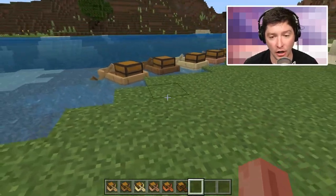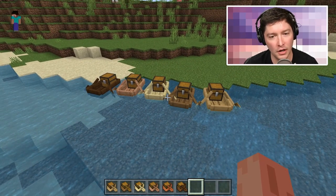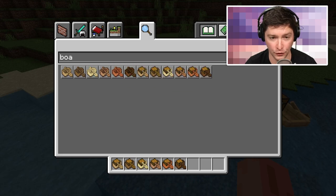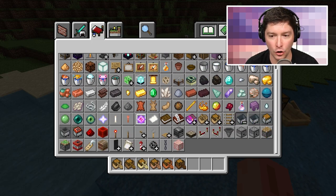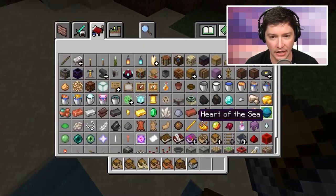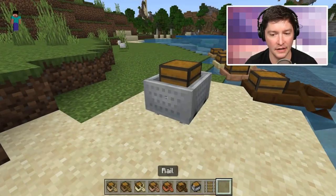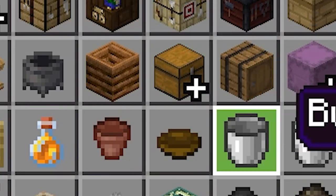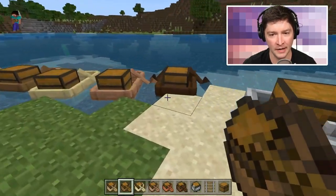We're going to start off by talking about the boat with a chest, which was something we kind of saw during Minecraft Live and now it's in the game. If you just search for 'boat' you can find all the normal boats plus a boat with a chest. This works very similarly to the minecart with a chest. The chest doesn't open the same way — you don't get that normal chest animation or sound like you do with a regular chest.